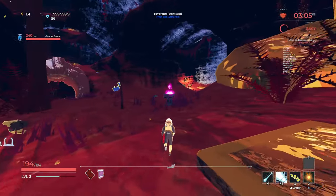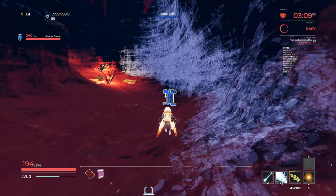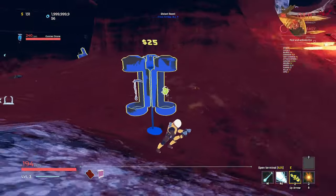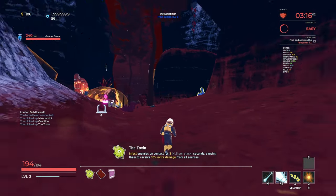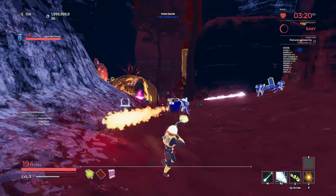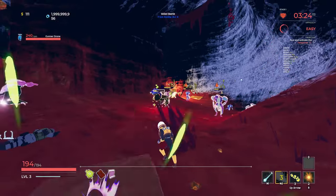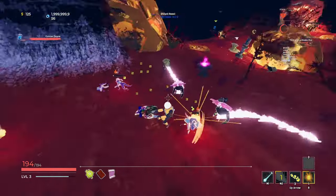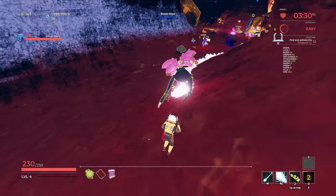We've got a little tri-shop here. There's a lot of modded items I don't actually recognize. Infect enemies on contact for three seconds, causing them to receive extra damage. So walk into enemies - that's pretty cool. I don't know how useful that's going to end up being just because I don't know how often I'm going to be wanting to walk into enemies, but I guess it's nice to have.